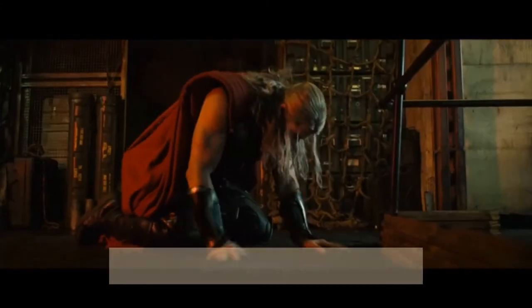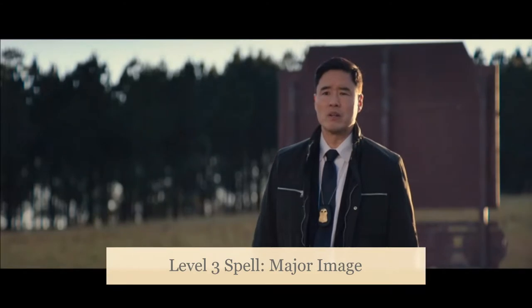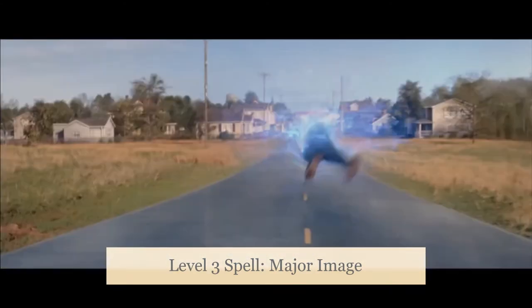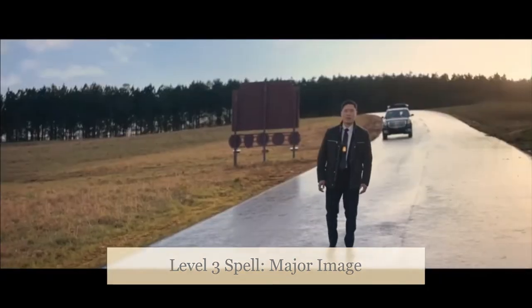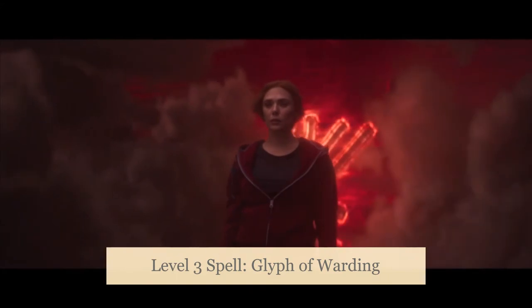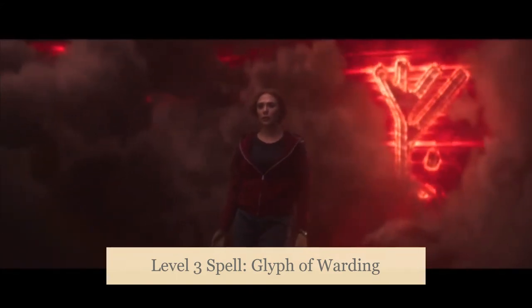I went with Fear because in Age of Ultron, when she uses her mind tricks on the Avengers, she plays specifically on their worst fears — and even in WandaVision when she controls the town, the residents are in constant horror while they're controlled. They feel the entirety of Wanda's pain as if it's their own. Then take Major Image, which allows us to create a perfect illusion in a 20-foot cube that includes sight, sound, smell, and appropriate temperature — we're continuing to build up that hex power-level illusion. And finally, Glyph of Warding for the runes that Wanda learns from Agatha.